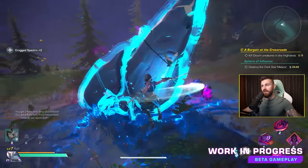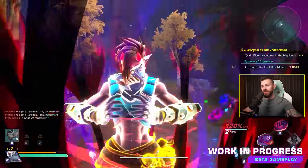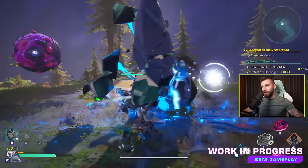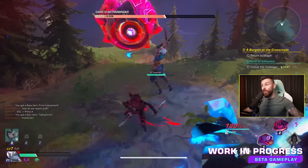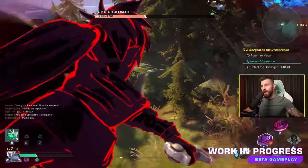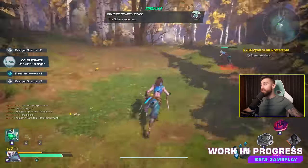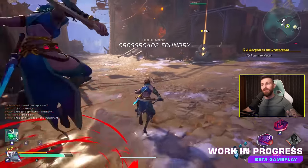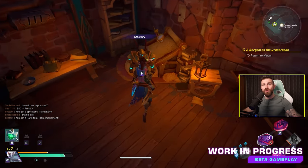Destroying the dark star meteor — so this is like a world event. It spawns a bunch of monsters and another player comes to help. We killed it together and it's summoned a boss: the Dark Star Harbinger. We deal with it, a bunch of loot explodes — and that's a world event. I guess that's the first MMO-feeling content I've done so far; the other stuff has just felt like an instanced dungeon crawler.